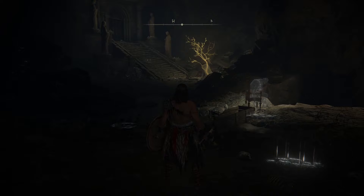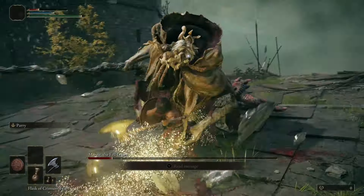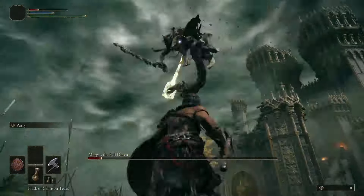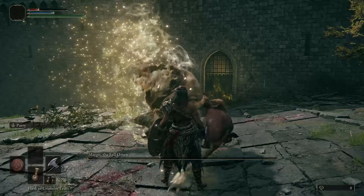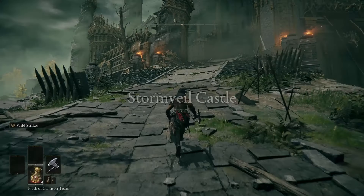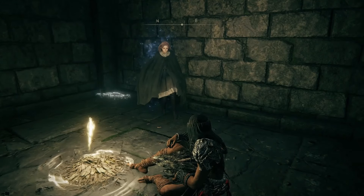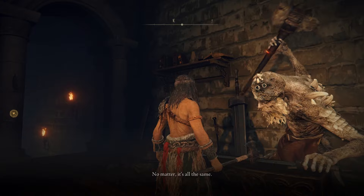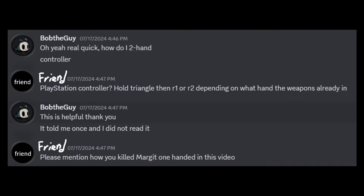Quick recap for those of you who didn't see the other video, which you should. I did the tutorial, beat the Tree Sentinel, got a horse, and then spent three straight hours fighting Margit. This is objectively too long, but instead of taking advantage of the game's beautifully designed open world that lets you gain strength through exploration before challenging the main questline, I challenged the main questline. I got some help from our concerned video game friend Melania, who brought us to the round table hold where I can upgrade my weapons, and from a concerned real-life friend who told me that two-handing weapons was a thing, and I am eternally in his debt.